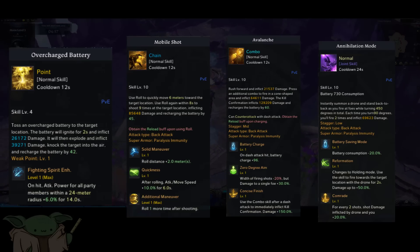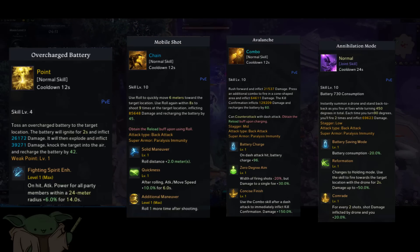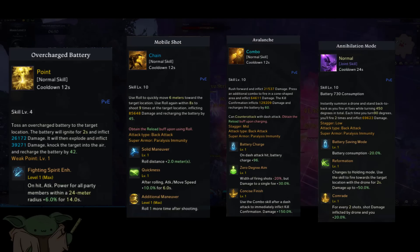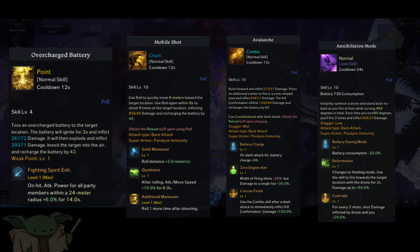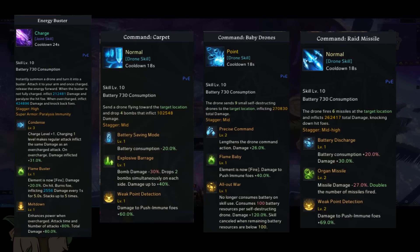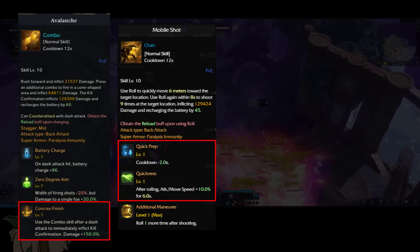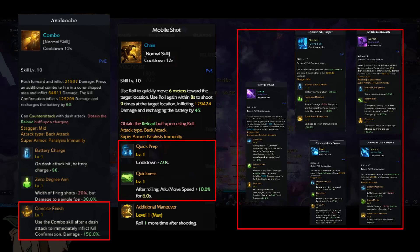For your skills, you're going to want: Overcharge Battery with Fighting Spirit Enhancement as your synergy; Mobile Shot with Quick Prep, Quickness, and Additional Maneuver; Avalanche with Battery Charge, 0 Degree Aim, and Concise Finish; Annihilation Mode with Battery Saving Mode, Reformation, and Comrade; Energy Buster with Condense, Flame Buster, and Meltdown; Carpet with Battery Saving Mode, Explosive Barrage, and Weak Point Detection; Baby Drone with Precise Command, Flame Baby, and All Out War; and Raid Missile with Battery Discharge, Organ Missile, and Weak Point Detection. Once we get the new tripod system where you can handpick 18 tripods, the most important ones are Concise Finish for Avalanche, Quick Prep and Quickness for Mobile Shot, and all selected tripods for your command and joint skills.